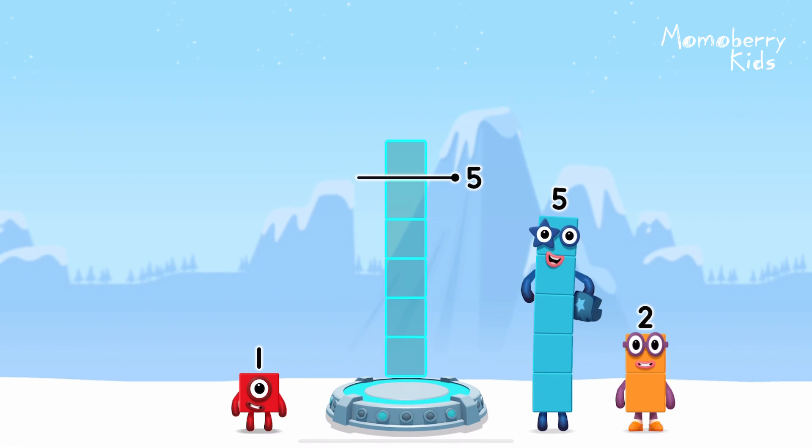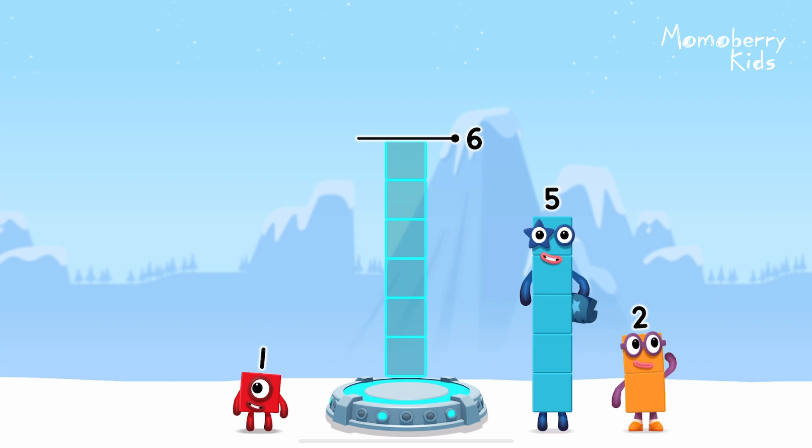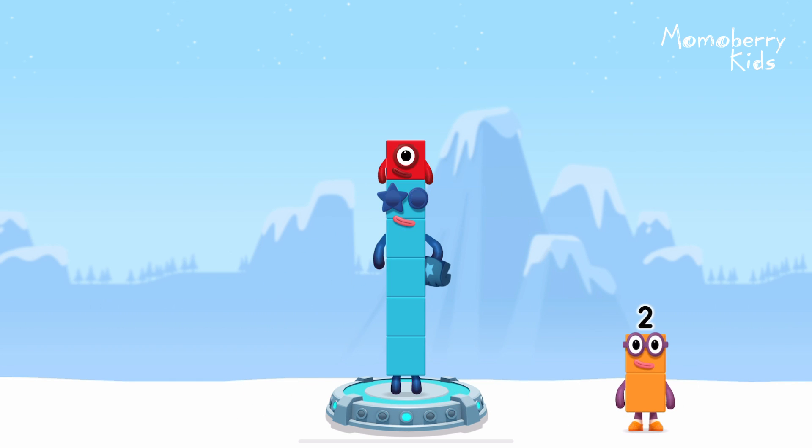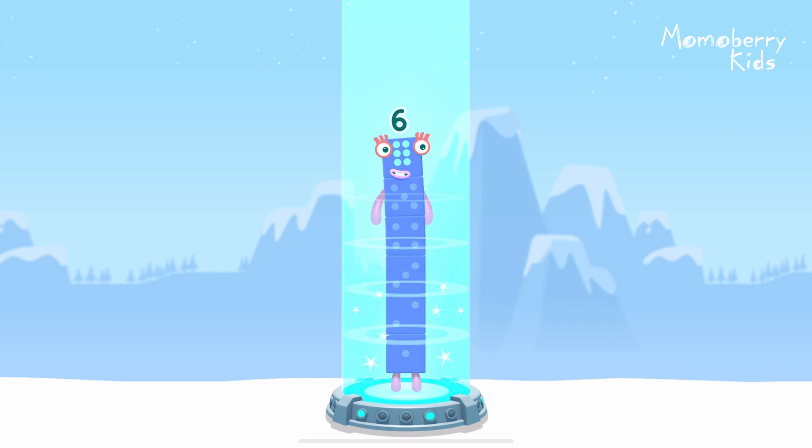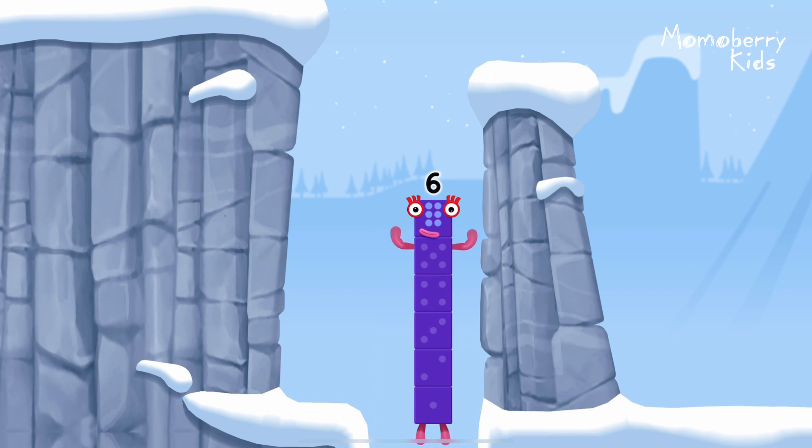Add number blocks to make six. Five. One. You got it. Five plus one equals six. I am six in the mix.